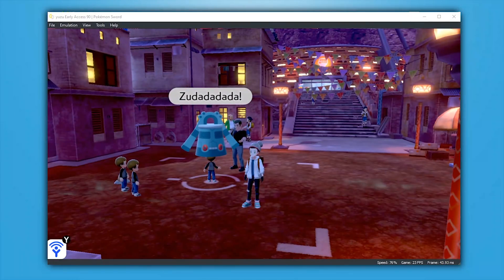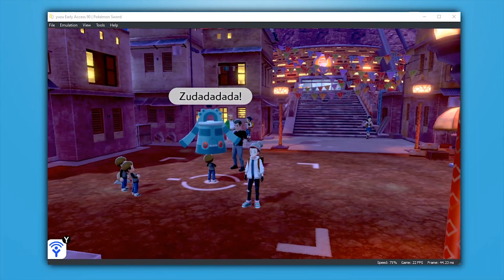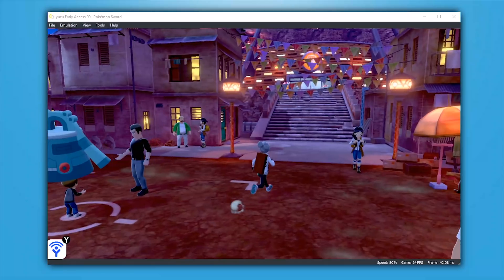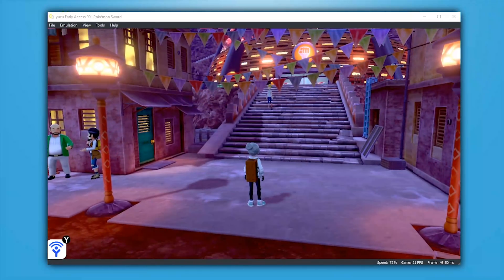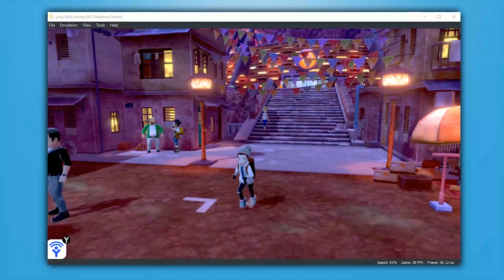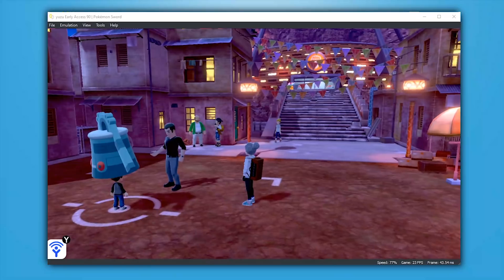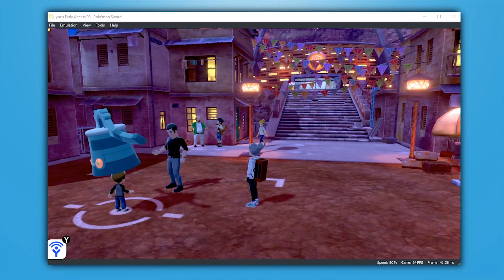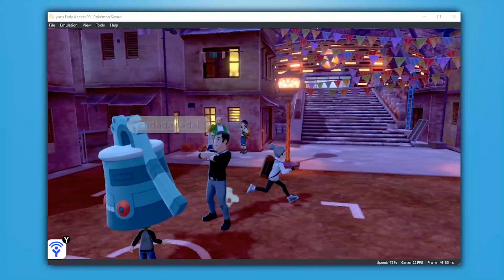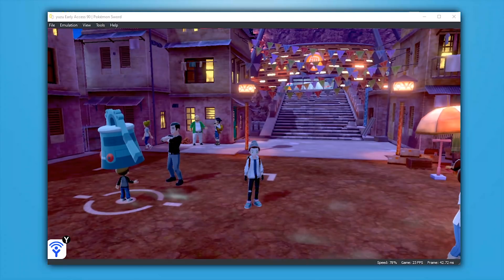In Pokemon Sword and Shield, it's not exactly the most groundbreaking graphical effect, but the small fog or dust effects that appear or get kicked up from the ground are now also rendered on the emulator. And yes, before you ask — Pokemon Sword and Shield are still unfortunately softlocking on Yuzu. The devs are working as hard as they possibly can to fix these issues, so hopefully all problems will be solved in the very near future.